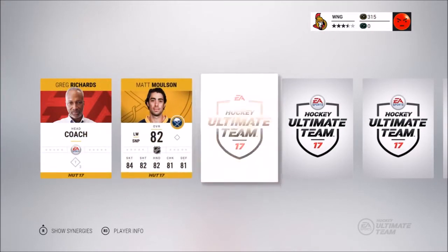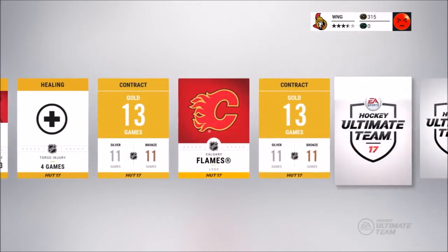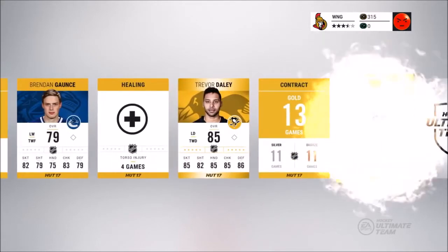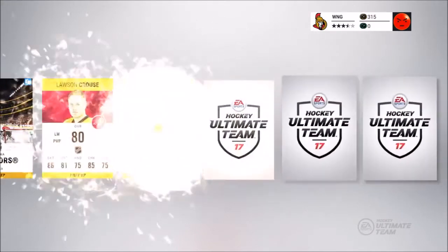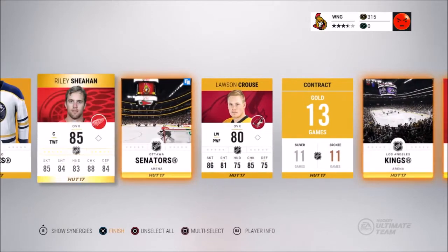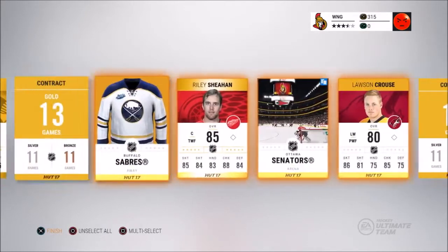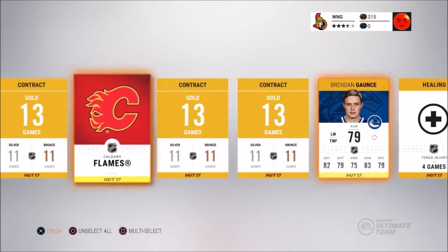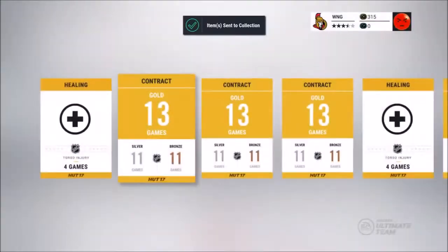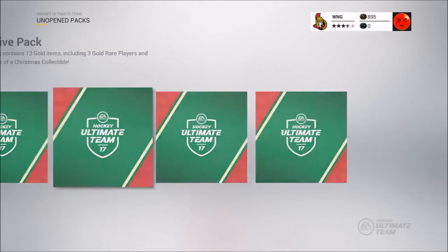We got Greg Richards, Matt Molson, David Deharnay, Brendan Gaunt, Trevor Daly — a little disappointing. Lawson Crouse, former world junior for Canada — nothing too special. I'm saving all these players to send to my collection and use them for the Christmas sets, where you put in ten common players and get one rare gold player.